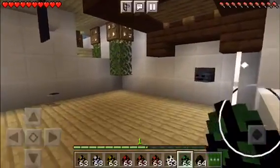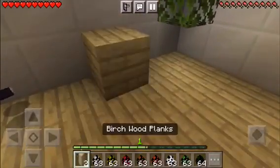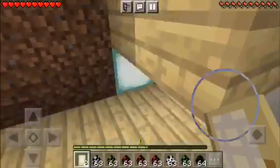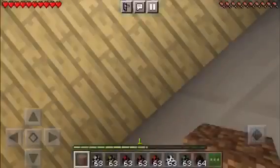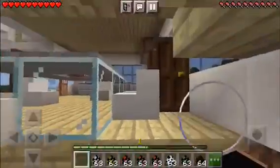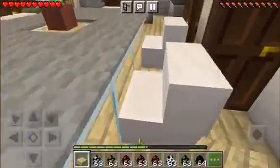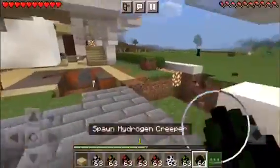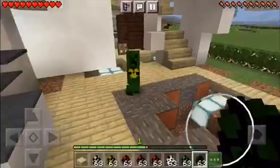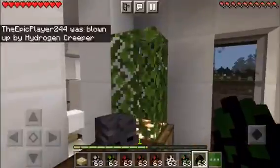He's gonna be so mad when he sees this. Alright, now I gotta get out of here. Now the last Creeper we have is the Hydrogen Creeper. Here is the Hydrogen Creeper. That's a Nuke symbol. It's gonna cause a huge explosion. Oh snap! That was huge!